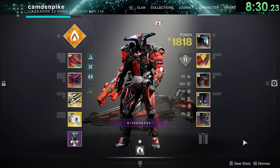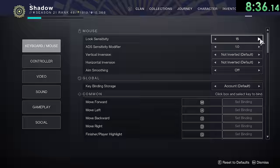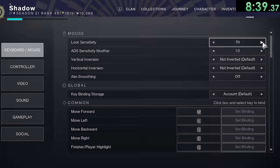Within their icons, kinetic weapons always face one way while energy weapons always face the other way. On mouse and keyboard, you can turn your sensitivity all the way up to an incredibly ridiculous setting of 100.